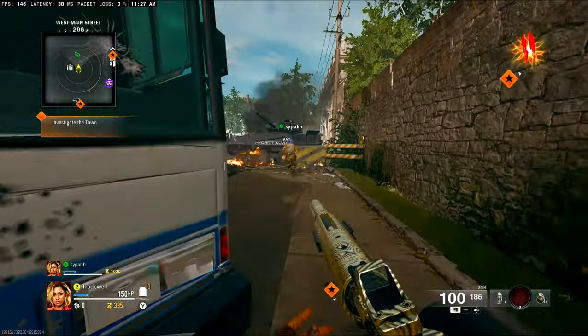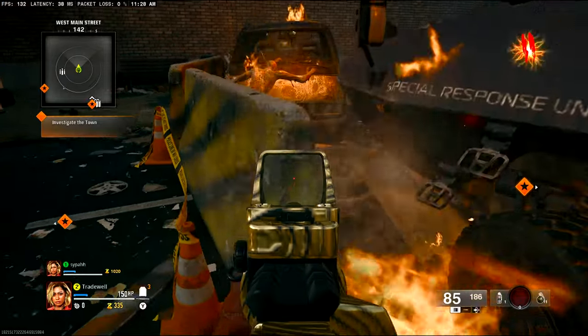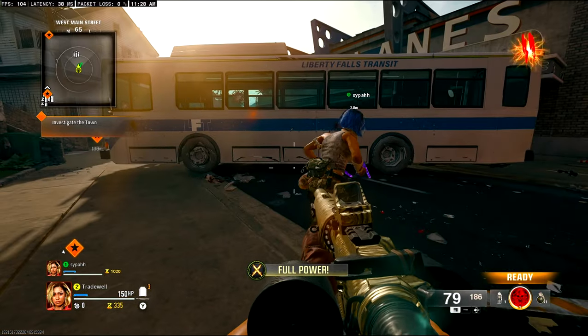What you want to do is come from the spawn into the bowling lanes, then come here behind this bus — there will be a secret pickup where you will be able to fully charge your field upgrade instantly, so you can get into this god mode glitch pretty fast.